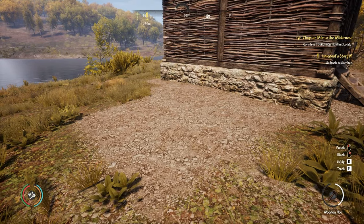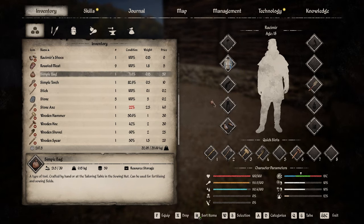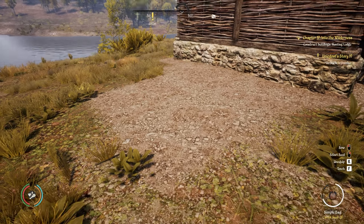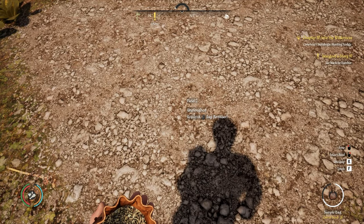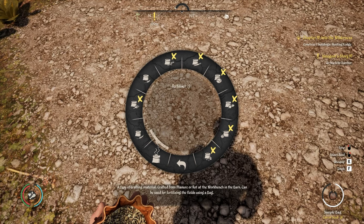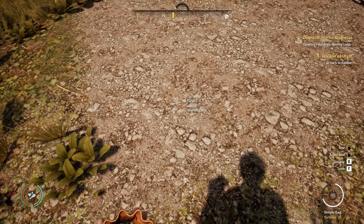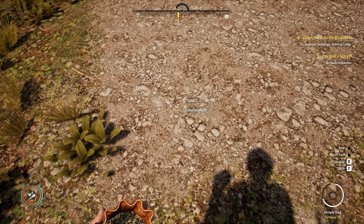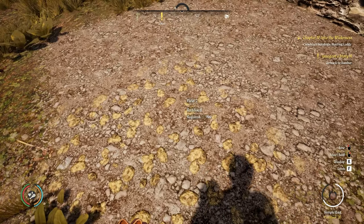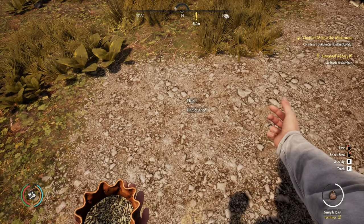Back at the farm, go into your inventory and find your simple bag — make sure it's equipped in a quick slot. With the bag equipped, hover over the field and you'll see it requires fertilizer. Right-click with the bag, go to field, then select fertilizer. Look at the field until it shows the field text, then left-click — it says it's been fertilized and you can actually see the fertilizer on it. Go ahead and do that for the entire field.